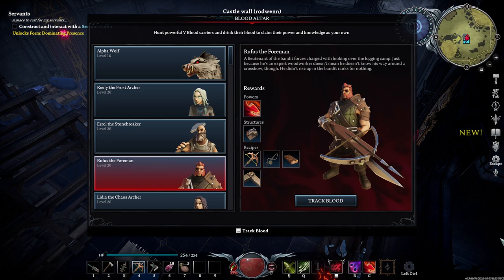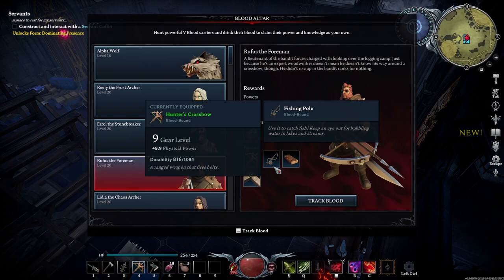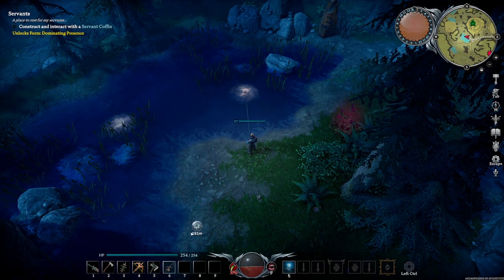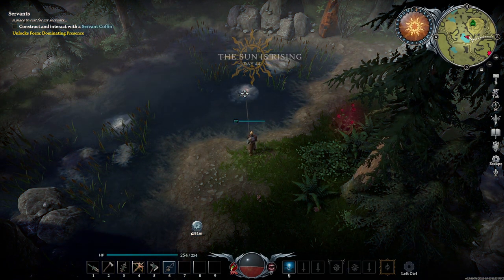To get Twilight Snappers you will first need to beat the boss Rufus the Foreman. Beating this boss will unlock the fishing pole recipe. Once you've beaten Rufus you will need to craft the fishing pole and then run around the map looking for places to fish. If you do not know how to fish in VRising I will post a link to a video that I have made that will teach you how to fish in the pinned comment below.